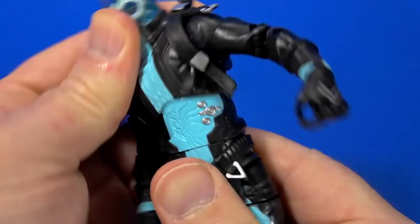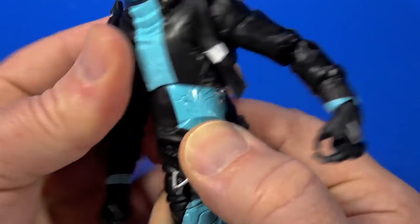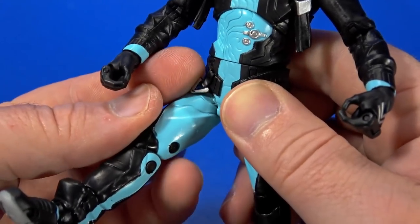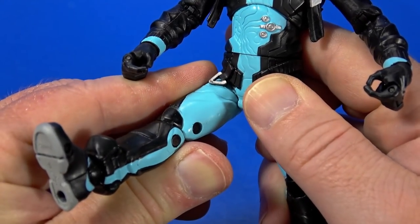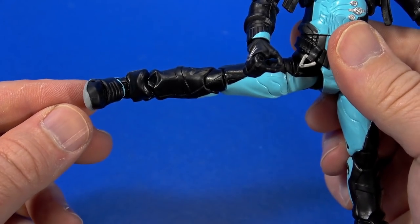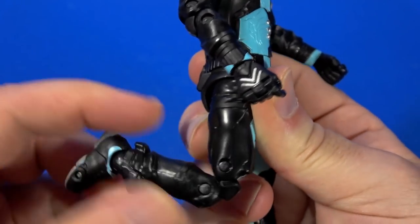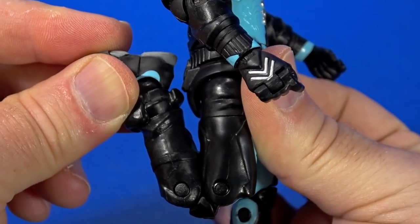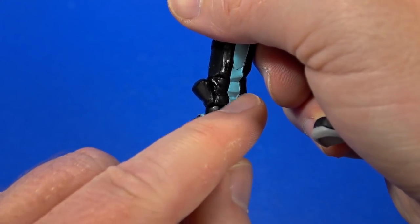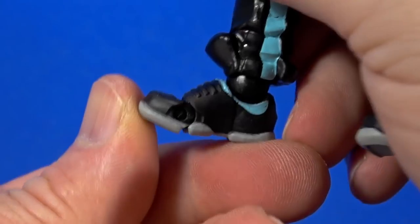Ball joint at the torso with a nice hula-hooping range, plus a swivel at the waist. The crotch piece is rubbery, gets out of the way, and still gets close to 90 degrees — not terrible. Back extension is better than Spider-Man. Swivel at the thigh. Double knee. The ankle hinges back, but the shoe runs into the sculpt. Forward-facing pin for some rocker, and then a toe joint.